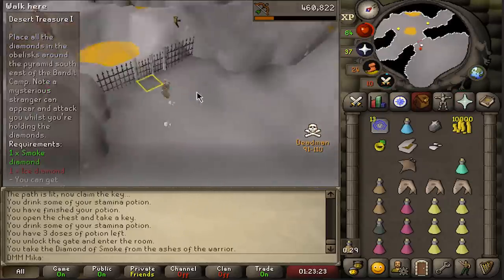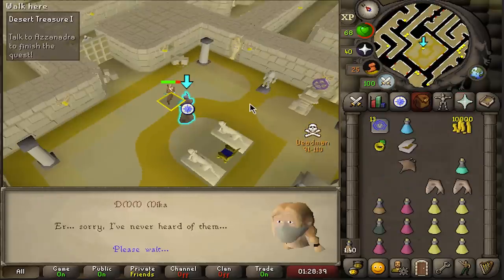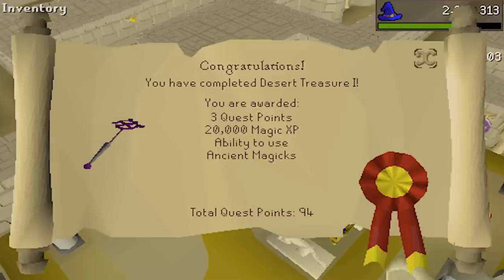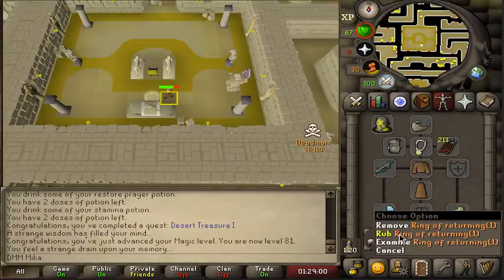There it is — the last boss down and that's the last diamond! Let's do the pyramid and finish the quest. We did it! No sleep, 99 strength, Desert Treasure completed through questing. This is the most I've ever done without basically going offline, but there it is — ability to be on ancients, and most of the questing done for now.